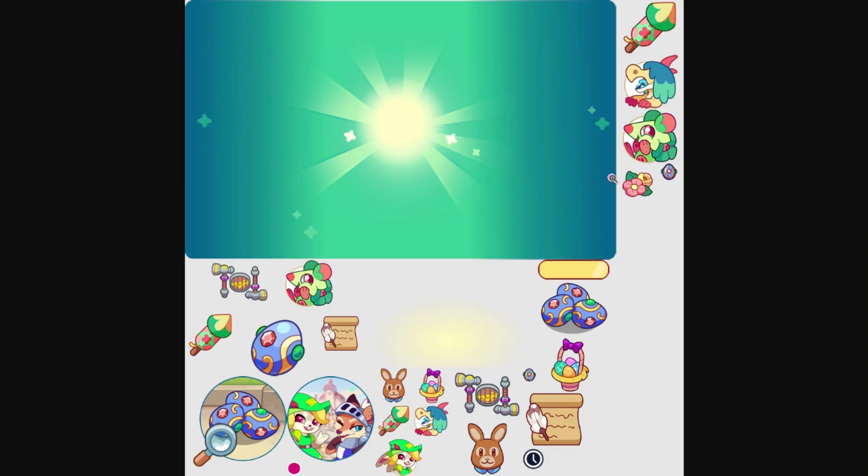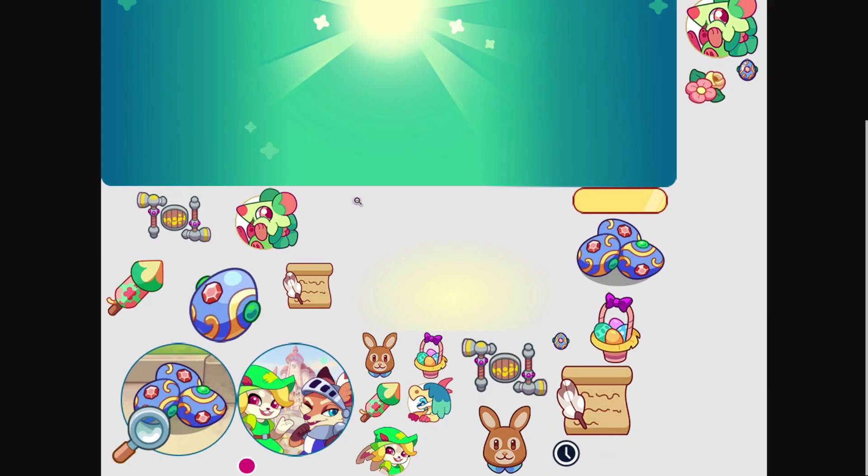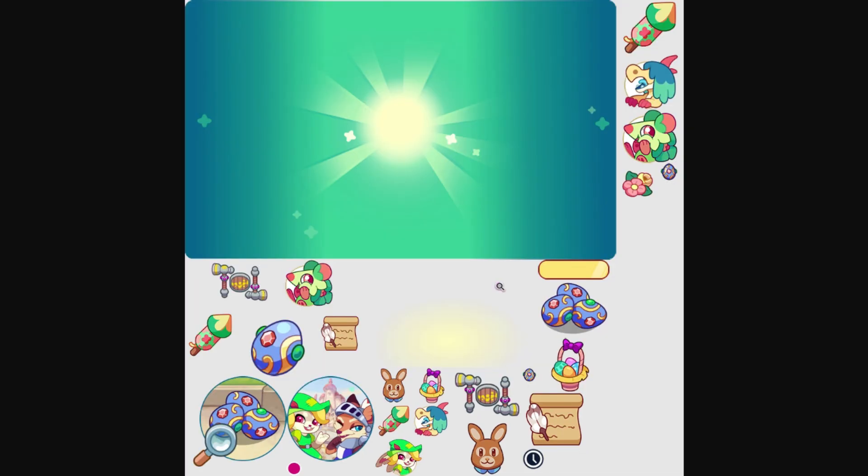Next up, we have a new UI for Springfest. Most of this stuff you've already seen before. The only really new ones are this element right here, this background, this icon right here, and then this one which I guess is saying to search for eggs or something like that. We also have what looks like some sort of member thing. This egg right here is new. We did actually get a new icon for each one of the festival currencies, which we'll look at in a few seconds.